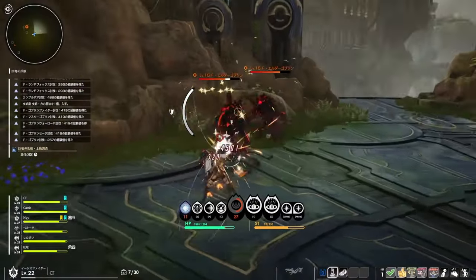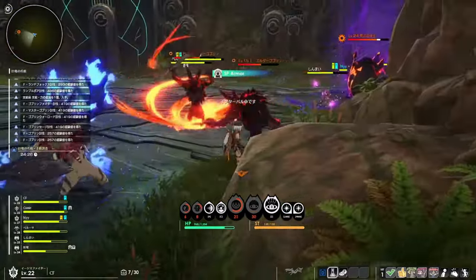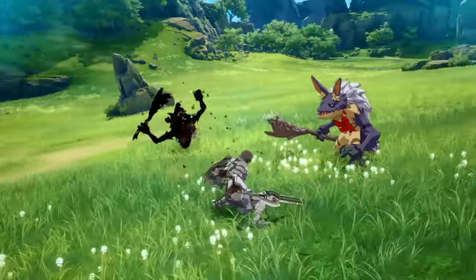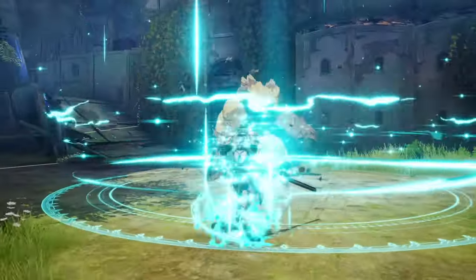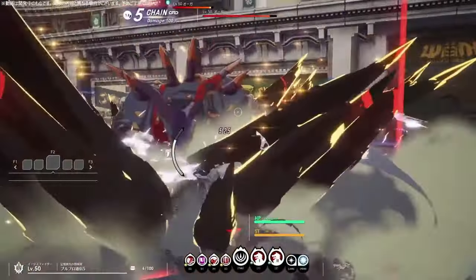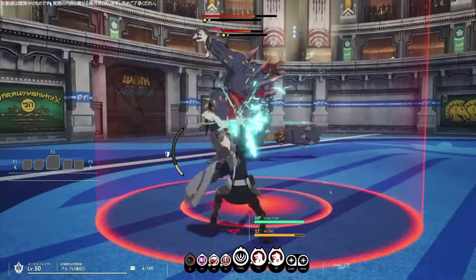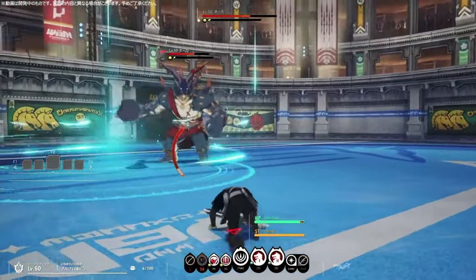The next class is the Blade Warden, which has changed significantly since the earlier closed beta testing, especially with the introduction of the aggro system. Now, Blade Warden is going to be the closest thing we have to a tank in Blue Protocol. The big class-specific mechanic is managing the shield gauge, visible on the left side of your character. This gauge is used to block incoming attacks, depletes as you take damage, regenerates while not blocking, and if it hits zero it breaks and can't be used for a few seconds while it recovers.